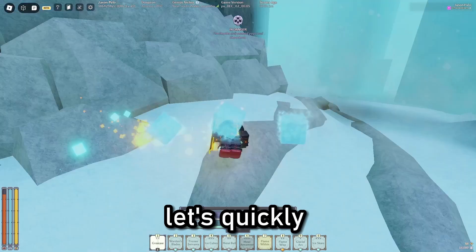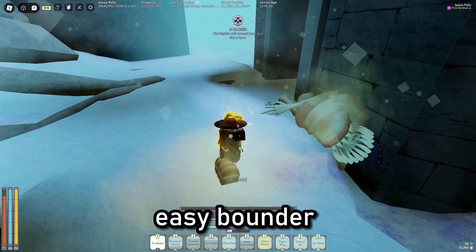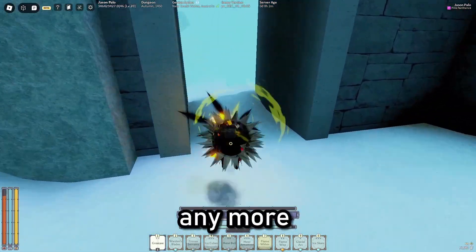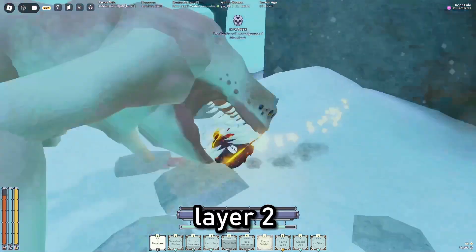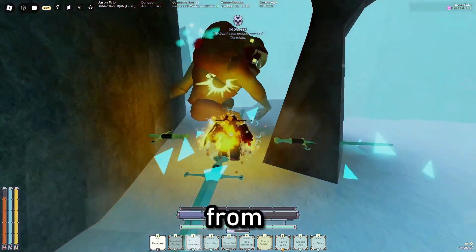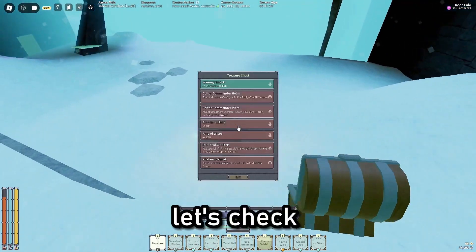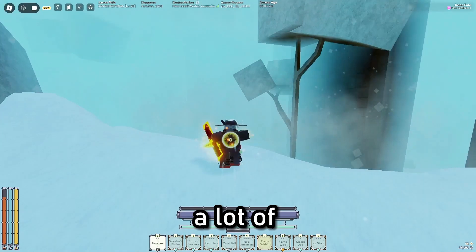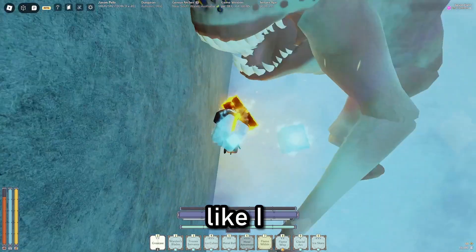Anyways, let's quickly shred this Bounder. Easy Bounder kill. Don't worry about me not giving away more legendary items in the future, as I have a ton of stuff ready to give away. Layer 2 is just so insanely good to farm, and as you can see from the route I'm taking, it's incredibly easy to do as well. Let's check the chest — nothing good. Sometimes you go through a lot of RNG bad spots, but sometimes you can get insanely lucky.